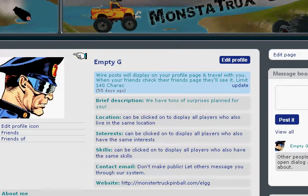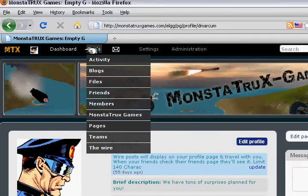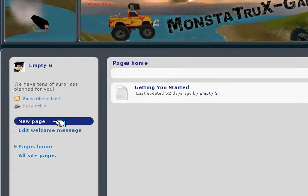It also has a blogging feature — we wanted to allow people to blog so they can share their thoughts with each other. There's also a Pages feature, which I'll click on mine. This is basically like Google Docs — you can ask people to collaborate with you on it or they can comment on it. It's similar to a blog, but it's more of a Google Pages kind of thing.